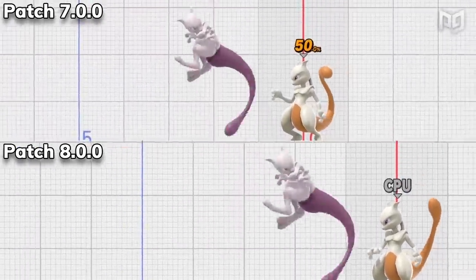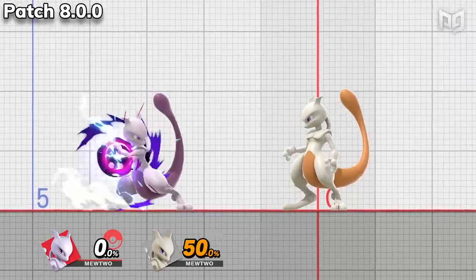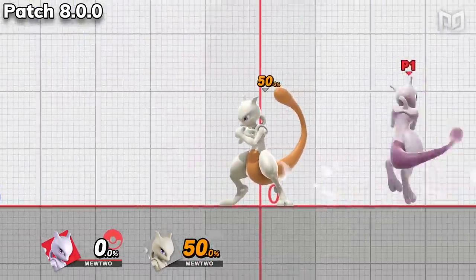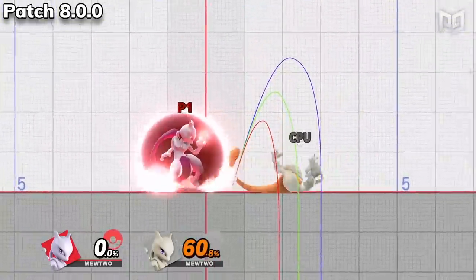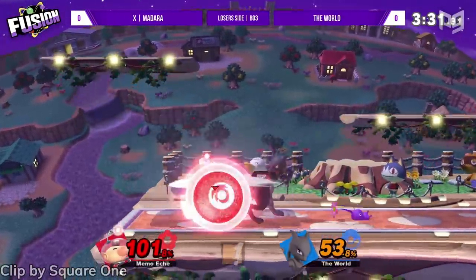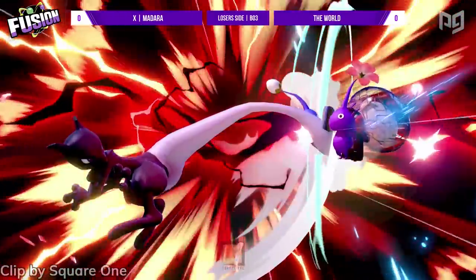Mewtwo's back throw now deals greater knockback, and the tip of the middle-area hitbox does way more damage. Mewtwo's up B, up air, and down throw all allow him to act much more quickly out of the move than before. Lastly, Shadow Ball's hitbox comes out way more quickly, and not-fully-charged versions of the move now deal more damage. Mewtwo already has some of the best moves in his toolkit, but we may have to wait a bit to see if he's going to be tier-hopping.